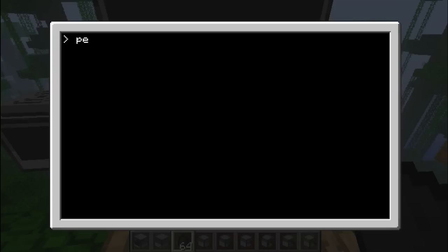You can also do that with — how about 'peri left', that would be the turtle. So you can turn it on, shut it down, reboot it, and get the ID. And actually this is going to be quite useful.